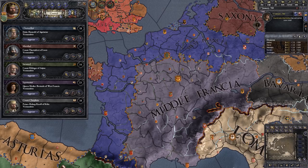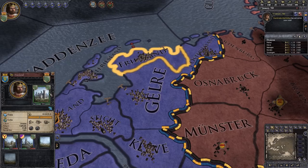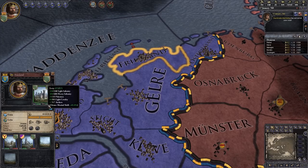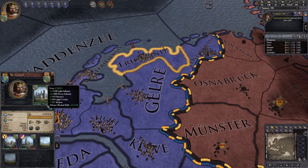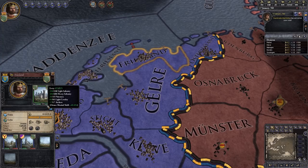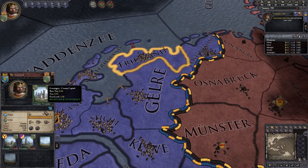If we look over at the outliner on the far right-hand side, it tells us what our levy size is — the number of men we have available to fight. The largest one is 671 at Groningen, which is basically Friesland. If we mouse over the little bars below the castle picture, we get the breakdown: 238 light infantry, 306 heavy infantry, 25 pikemen, 85 light cavalry, and 17 archers. You can also see that because we have a high marshal skill, it gives us an extra 65% bonus — so having that high marshal skill certainly helps increase that levy.